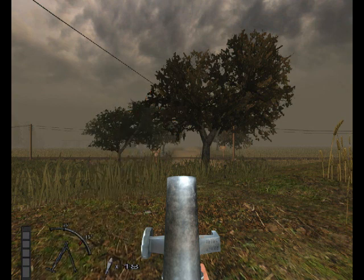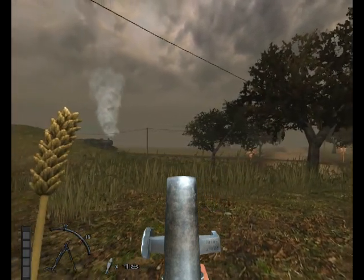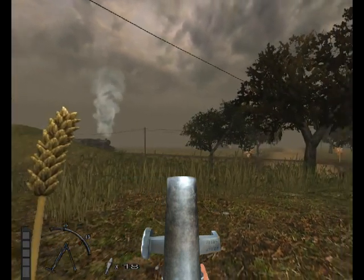To adjust the direction the mortar is facing, use the left and right keys. Both hands are required to turn the mortar, so you cannot do this whilst firing.